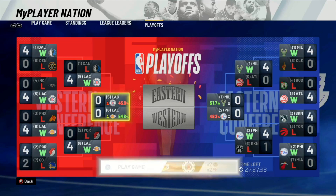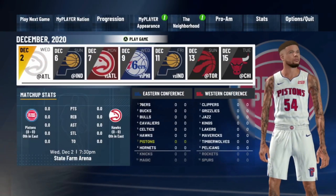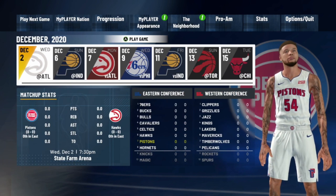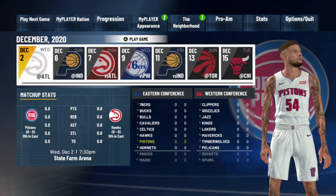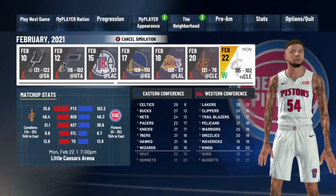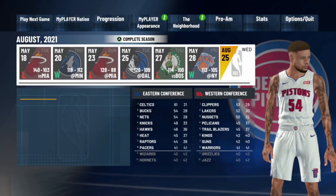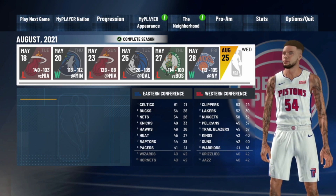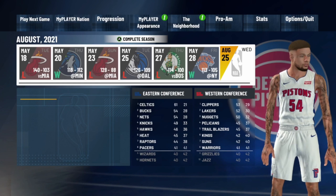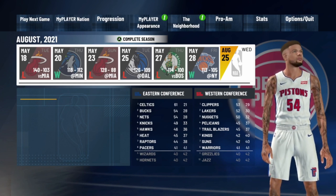This is really gonna help speed up your badge grind, especially if you're working on a new player for the summer. Load up the player that you want to do the badge glitch on. The first thing you want to do is sim to the end of the season and make sure that you do not make the playoffs. Once you get to the end of playoffs you'll be at this screen — if you did make the playoffs, you'll just have to lose four games in a row to end the season. I'm doing this on a 60 overall to show you guys how this works.